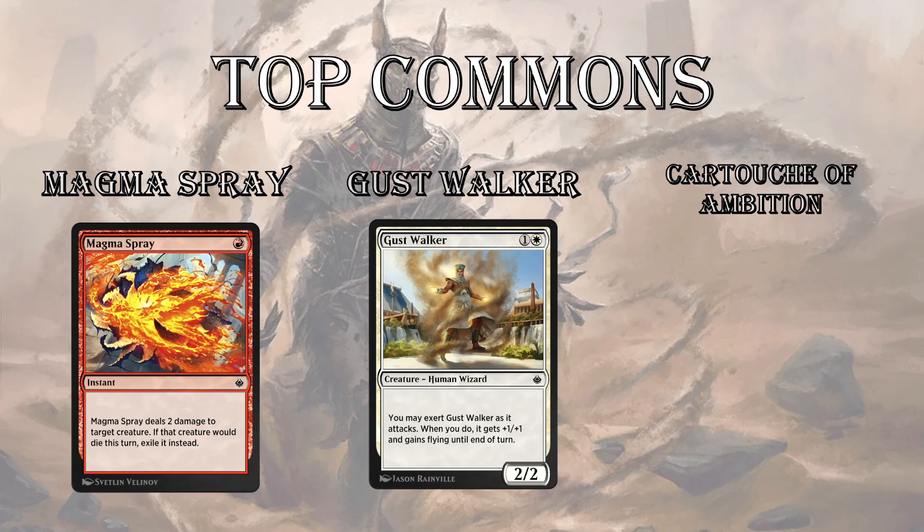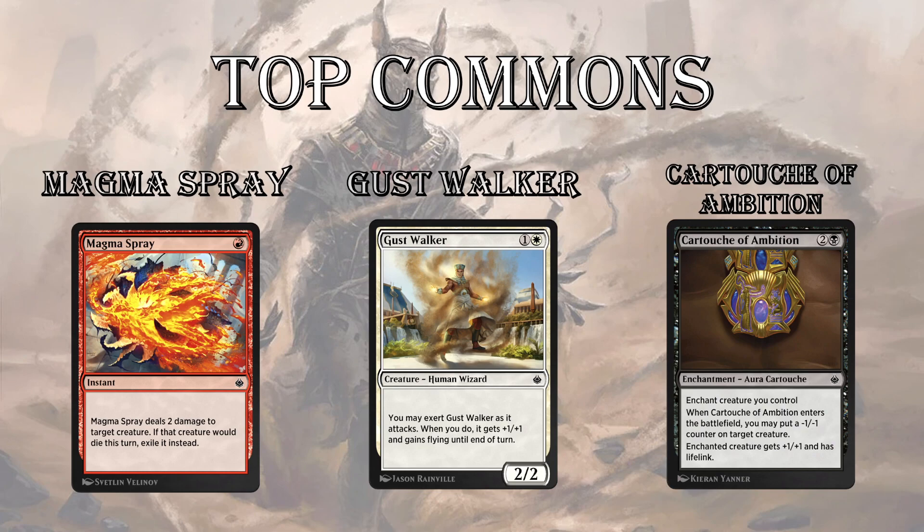The best common in white I think is going to be Gustwalker. Fanbearer is a one-drop one/two tapper that's also quite good. But Gustwalker is your prototypical Exert creature — it's a 2/2 for two, but when you attack you can Exert it and it becomes a 3/3 flyer until end of turn. It can poke in for damage early and then when your opponent drops a blocker it can fly over the top for evasive damage. Last up, Cartouche of Ambition — black is not one of the stronger colors in this format, but this card is a house. It's key for any control or midrange deck to survive against an aggro exert deck. It puts a minus-one/minus-one counter on target creature, and then it gives your creature lifelink and plus-one/plus-one — usually enabling an attack, helping you in a race, or keeping you alive another turn. Definitely first-pickable.